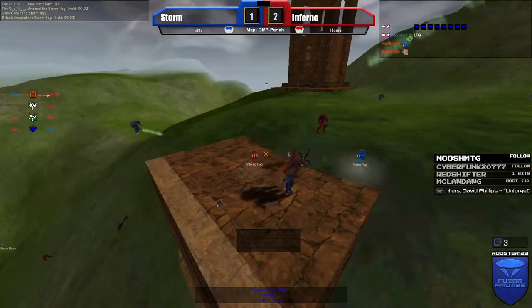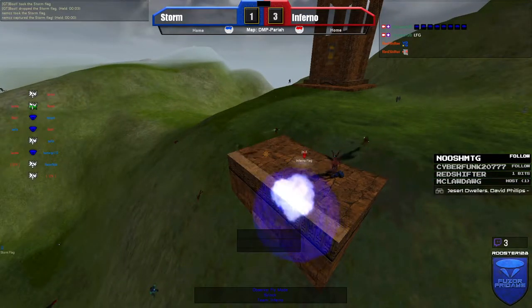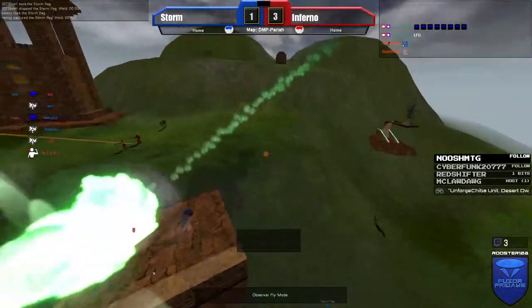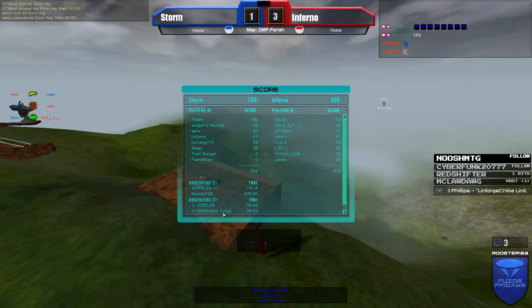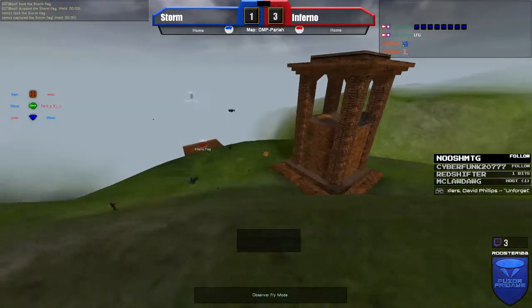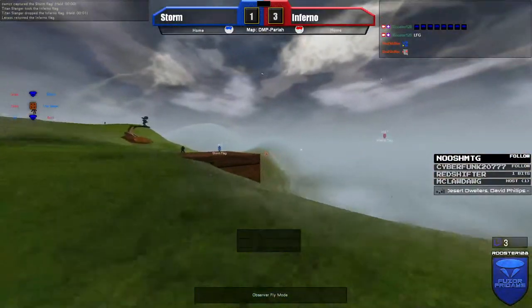Nice grab from Devil, he passed it off to his team. They should be able to cap as long as they maintain control of their stand — and there it is, that's the cap. Now it's Inferno up three to one. Looking at the Storm side flag, I'm seeing long-range spam from the Inferno side, a couple of snipes, only one inventory station deployed, and some land spikes being put out by Fane.